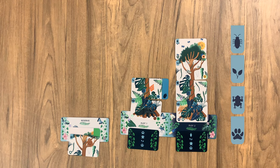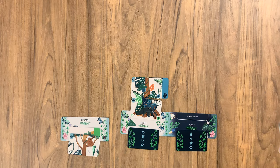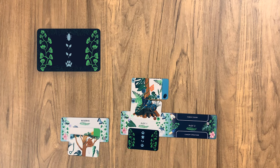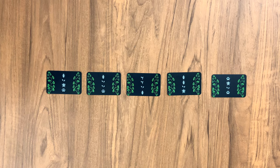When you have matched all four cards to the canopy structure, that ecosystem is complete. Move all five cards aside and add a new canopy structure card to the plot. You cannot move canopy structure cards out of a plot until the ecosystem is complete. You are aiming to complete the five canopy structure cards. You can draw more cards, but be careful — any unfinished ecosystems result in points deducted.